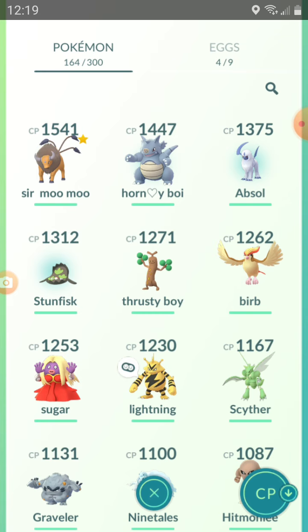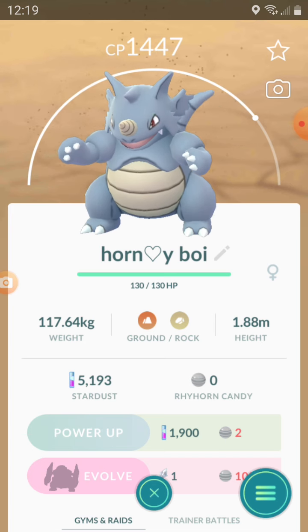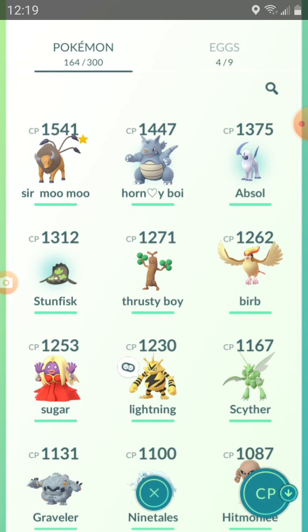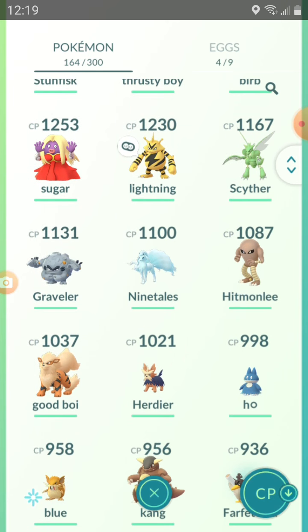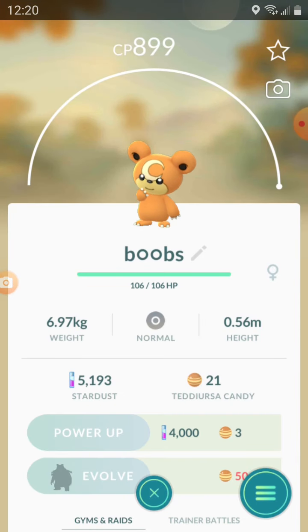So of course I've got my Rhyhorn here, which — if you can't guess it — is spelled with the horn emoji with the little heart on the keyboard. And what does that spell out? It spells 'horny' — so it's a horny boy, it has a horn, pretty self-explanatory. Scrolling down, I've got the majestic Teddiursa which will evolve into a Ursaring.